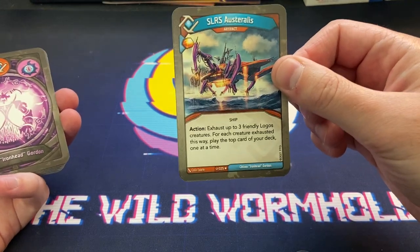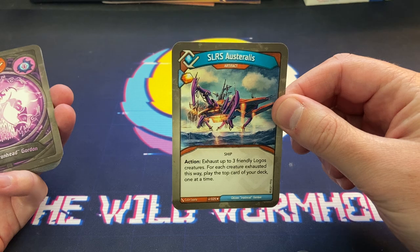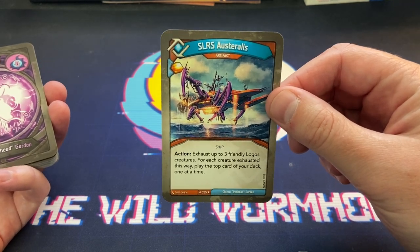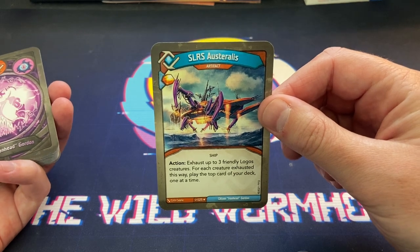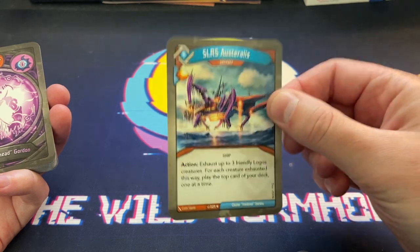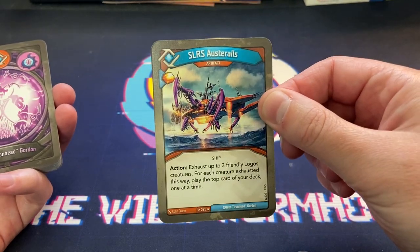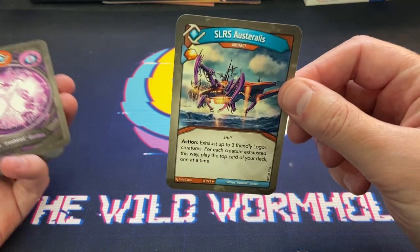The SS Wormhole - I finally got one! We spoiled this on Wild Wormhole and I changed the name officially to the SS Wormhole. It says action: exhaust up to three friendly Logos creatures, and for each creature exhausted this way, play the top card of your deck one at a time. Absolute chaos - I love it! Three cards in and I'm already loving this deck.